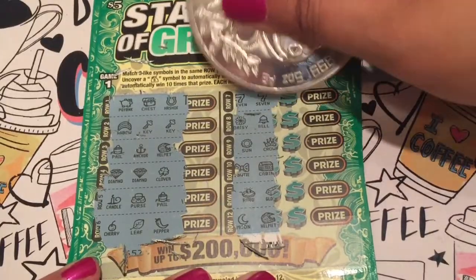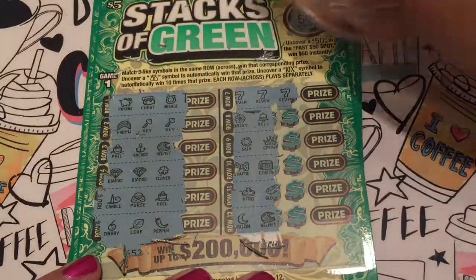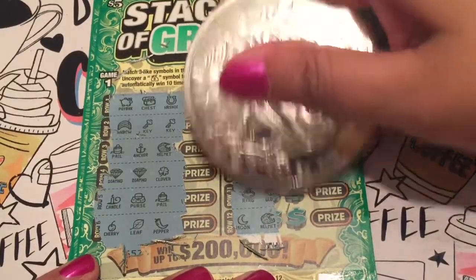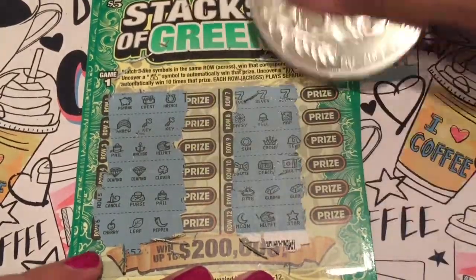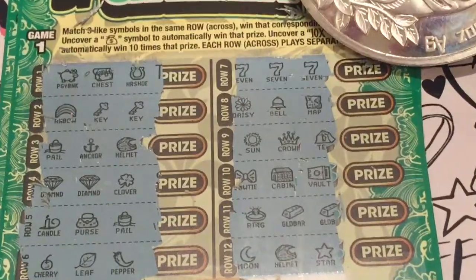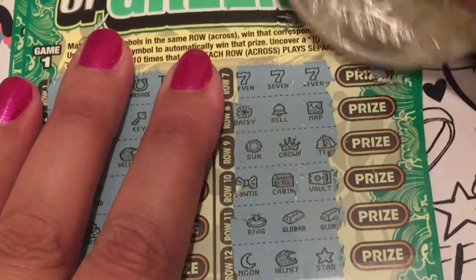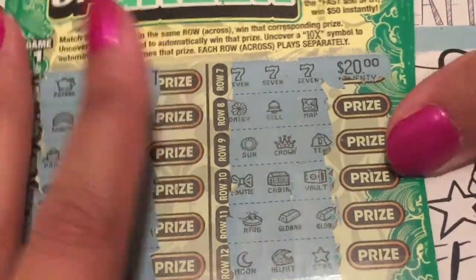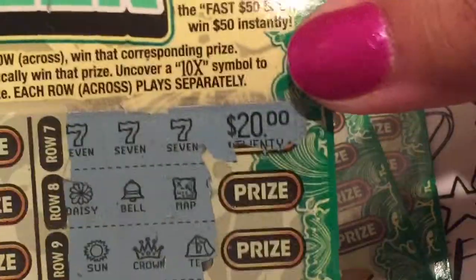Do we have three sevens? Yay, we got a prize! Let's finish this off real quick — no money stacks. Seven, seven, seven. Let's see what we got here — I'm seeing oh, 20 bucks! Yay, I spent 30 and I got 20 bucks back. Super cool, awesome!